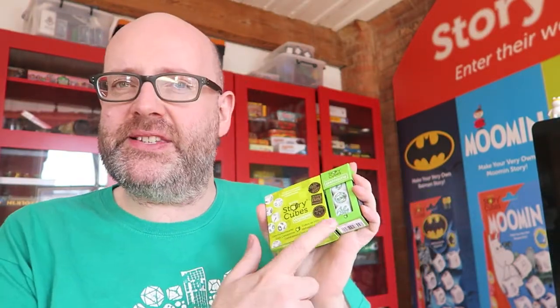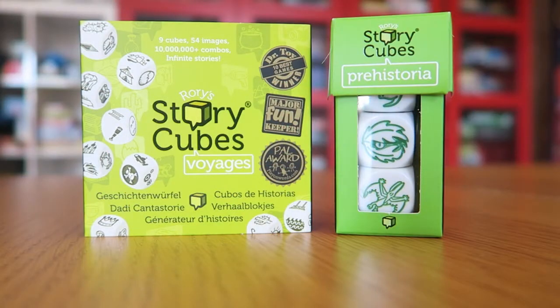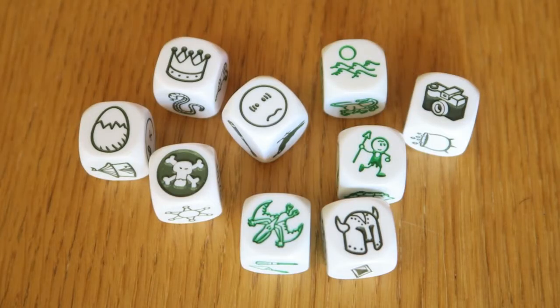Last but not least for today, why not try out Pulp World? This one actually uses six cubes of your choice from the Voyages set and mixes it up with Prehistoria. Players in this land can be anything they dream of — explorers, adventurers, scientists, people just trying to find mystical hidden treasures. But as with those classic tales, you have literally everything trying to kill you. You can have pirates, mystical warriors trying to get you, and even the landscape is dangerous, just as in pulp novels. Anything and everything is a threat — how will you cope? How will you even survive? Find out for yourself when you play Untold: Adventures Await.